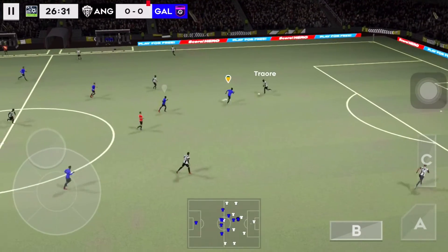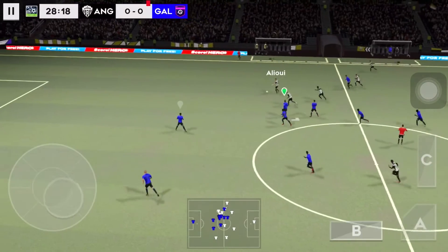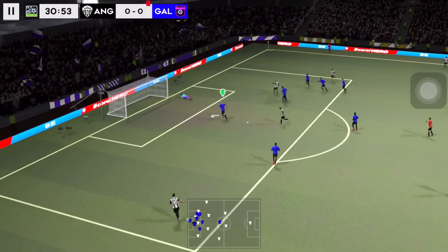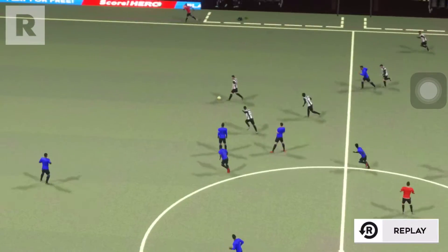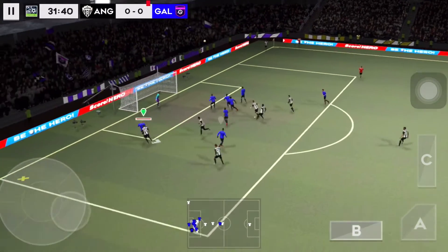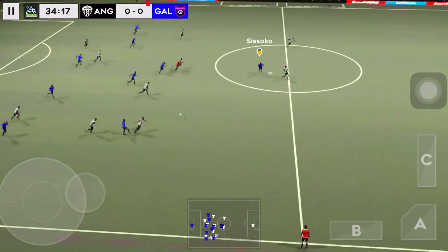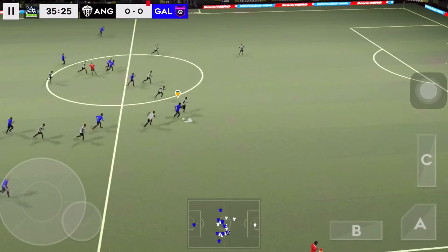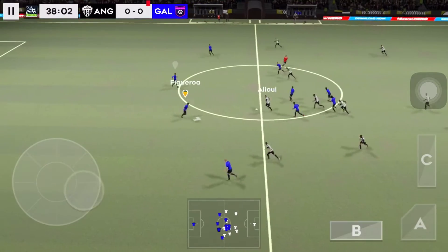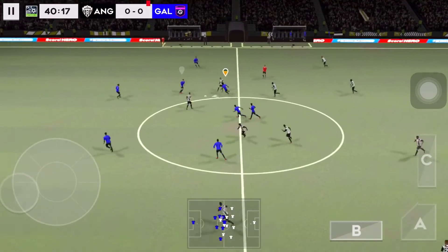The goalkeeper plays it to his teammate — that's good link-up play. Pulls the trigger, the keeper's blocked that one. Let's take another look at that. He's hitting it long. Sissoko — what technique. Finds his teammate. Here's Wijnaldum.